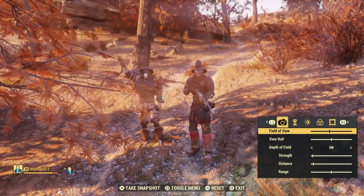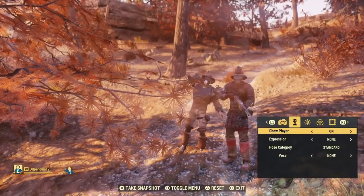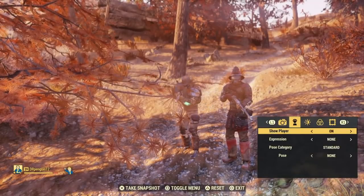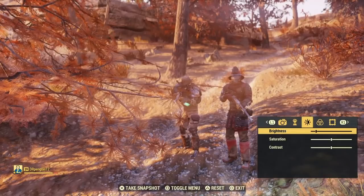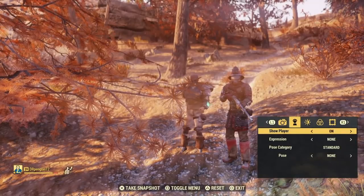What's up everybody, this is Moonjuice coming back with another Fallout 76 video. As you guys saw in the title, today we're going to be going over how to farm unlimited ammo and unlimited resources such as aluminum, lead, and some other materials that are key to crafting weapons in Fallout 76.